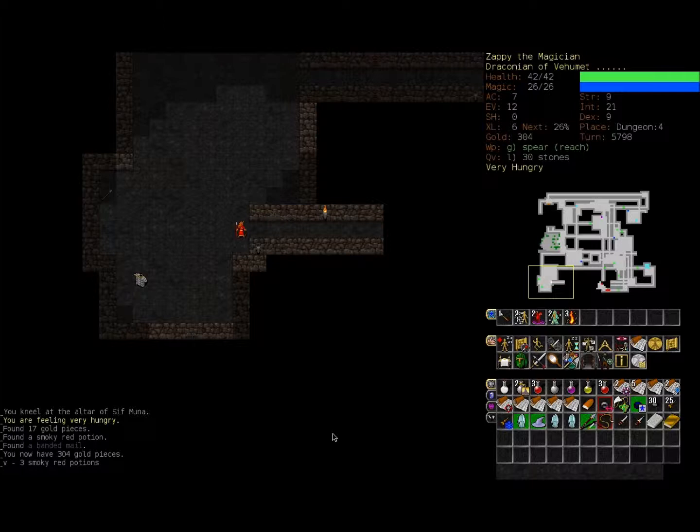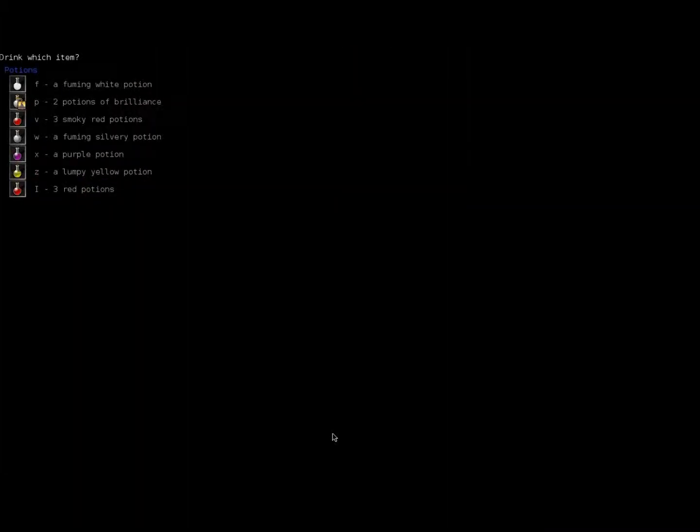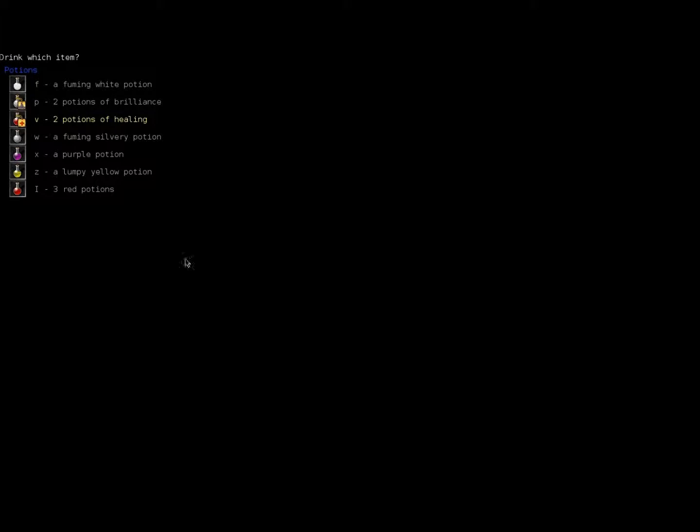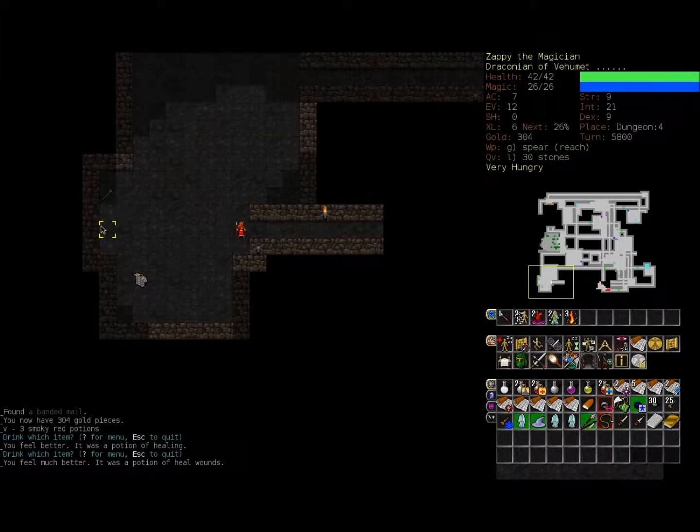Let's continue exploring this level and start identifying some of these potions we got. We've got three smoky red potions — they're potions of healing. And the normal red potions are both potions of cure wounds, which is good.